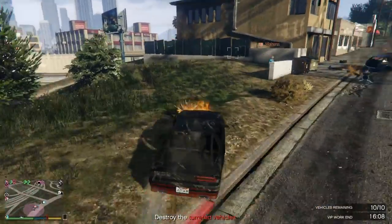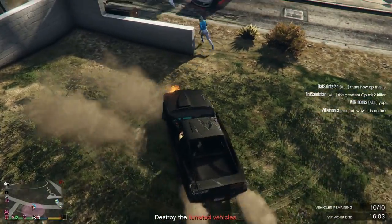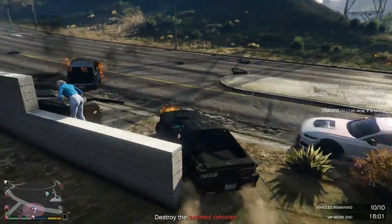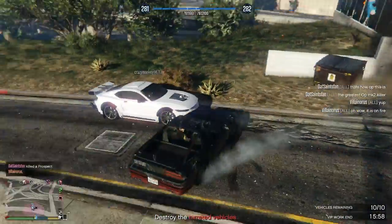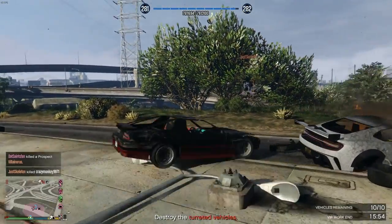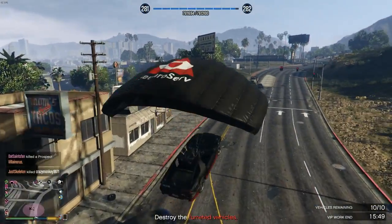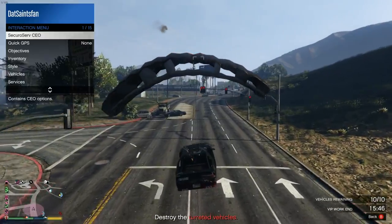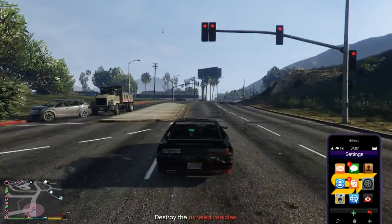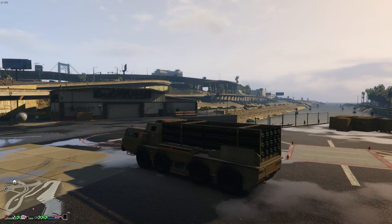I'm sure we've all been in a lobby where there has been a griefer on an Oppressor Mark 2. Before I get into the five ways to beat him, the easiest way — perhaps if you just want to ignore it — is to switch lobbies. That might be annoying, but if you're playing with friends you're going to want to grief that griefer back. If you're by yourself, switching lobbies will probably make your life a lot easier.